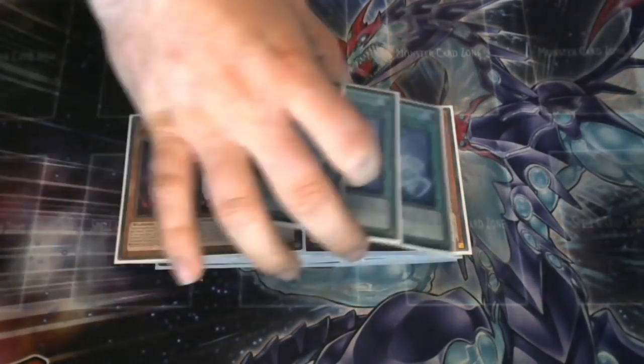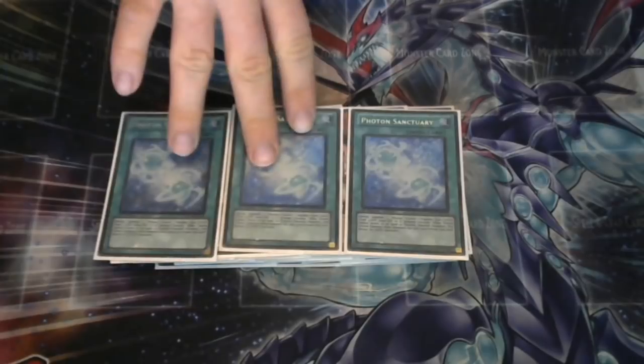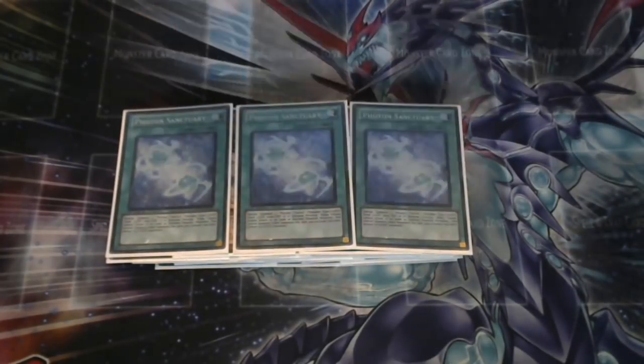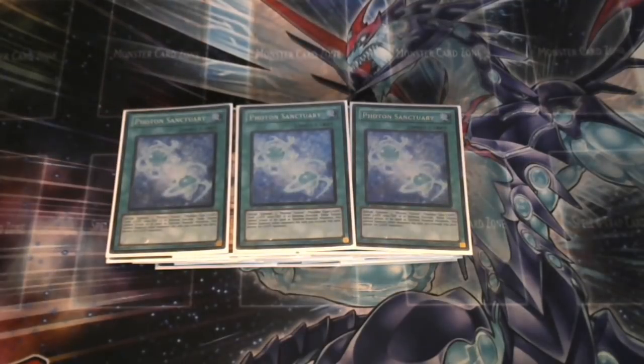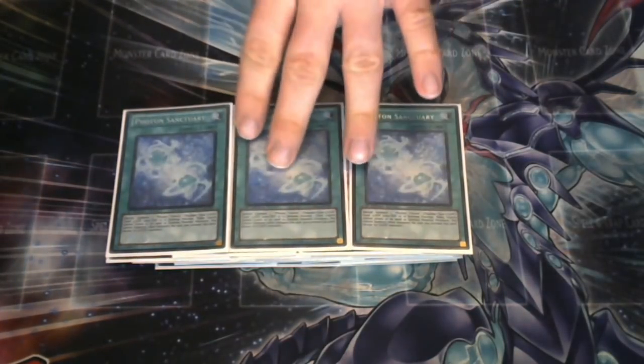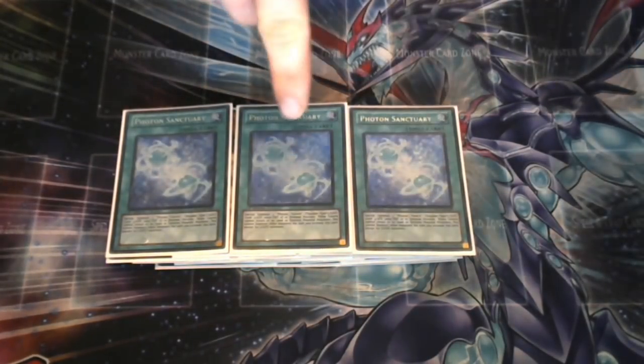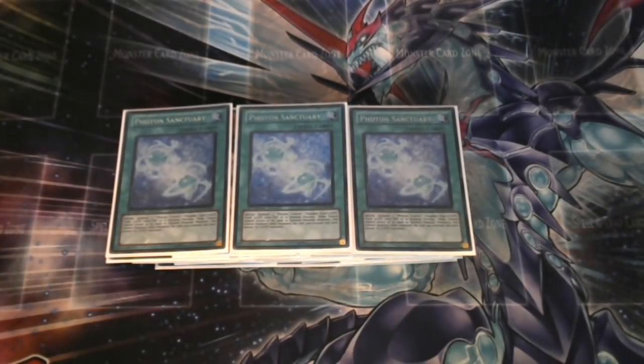Moving on to spells — the best spell in the deck is still Photon Sanctuary. It's so usable in so many situations, especially here since the tokens are Photon monsters that let you instantly make your link monster while also letting you summon your Vanishes and Knights without tributing. On very odd occasions you use it to summon Galaxy Eyes just to get a body on the board and help you go into your rank eight or out a threat.